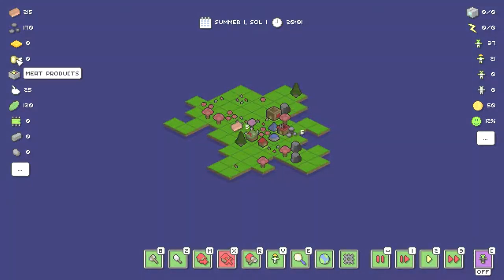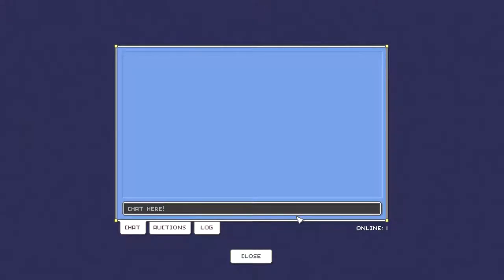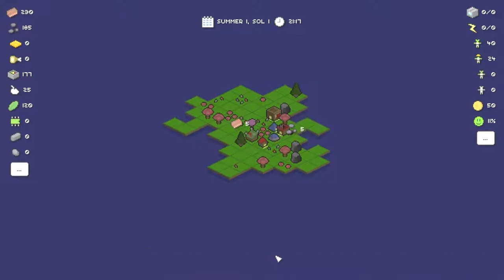Wait — does researching wheat farm stop the research on the medium house? Okay, so you can only research one at a time. But it looks like it keeps what progress you already did — so it doesn't penalize you. I think the wheat farm is the more important one right now. We have zero food or meat products anyway. This also looks like it has multiplayer plans.